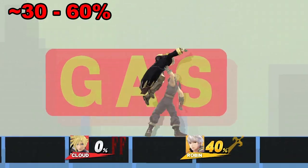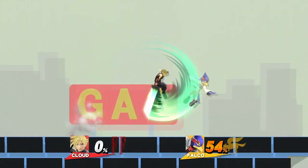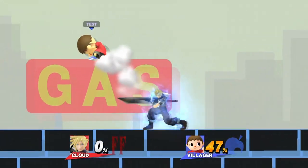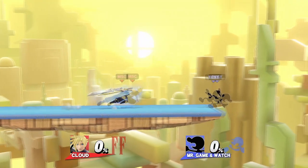At mid percents, your best bet is going for a running short hop neutral air, which can catch them if they jump. Though if they air dodge, you can quickly grab them on landing. If you have limit charge, down throw to neutral air is actually a true combo at around mid percents, all thanks to the boost in running speed Cloud gets.